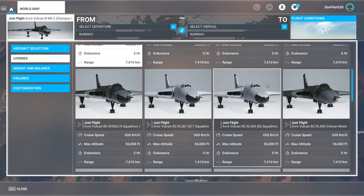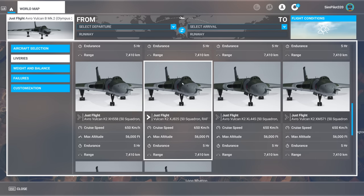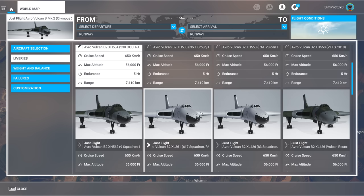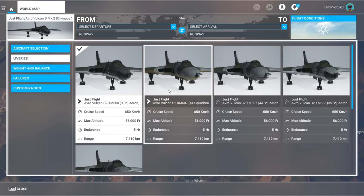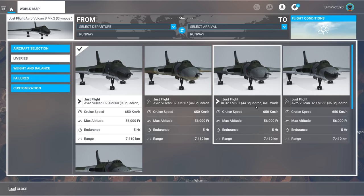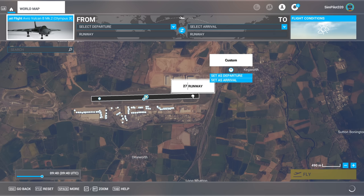There are so many liveries included — mostly a similar theme. The Vulcan B2 flew around most of its time in a low-level camouflage, which is of course what it was designed for, although they do have this anti-flash livery which is obviously designed for nuclear delivery. For the 301 version we have a few different squadrons and of course the famous Vulcan 607 used in Operation Black Buck. That's the one we'll take today — highly recommended is the book on it by Roland White if you're interested in military aviation.